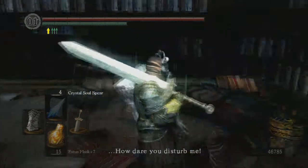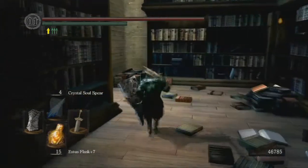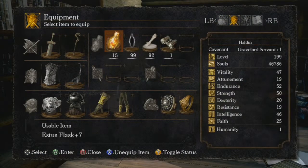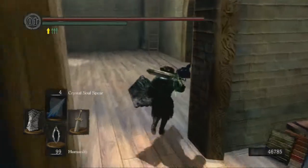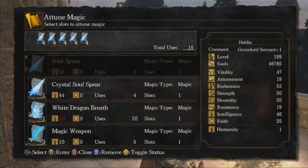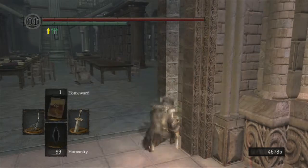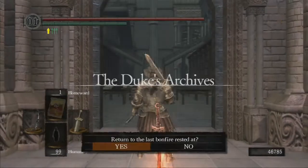What you want to do is go see the Scaleless and come back. Logan should be here — you might have to save him from the jail cell still. Just buy all the sorceries from this guy, Logan, which costs about 100,000 to 150,000 souls — pretty high up there, but it's definitely worth it if you have the souls.